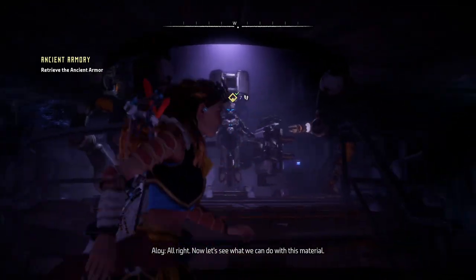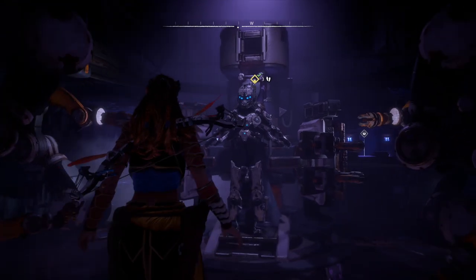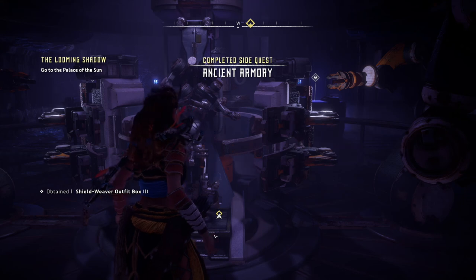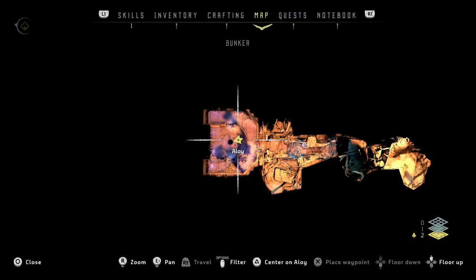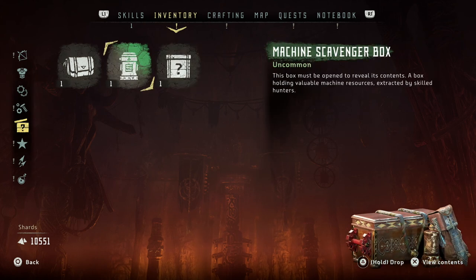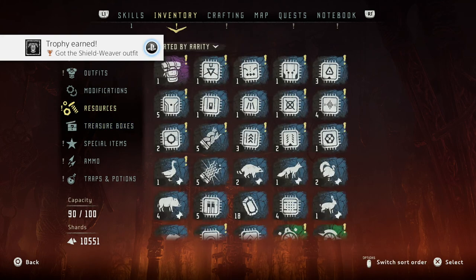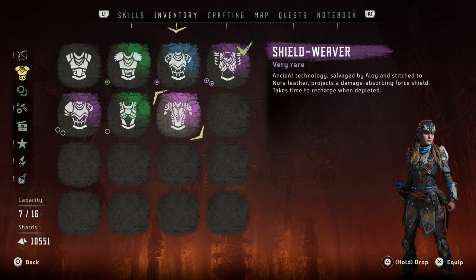I want this armor — it's gonna look awesome. Let's see what we can do with this material. This is not what Aloy usually has as armor, so I'm wondering what she's gonna do with it. Obtained one Shield Weaver outfit box! Let's check that out — go into inventory, treasure boxes, Shield Weaver outfit. Take all. Got the Shield Weaver outfit trophy!